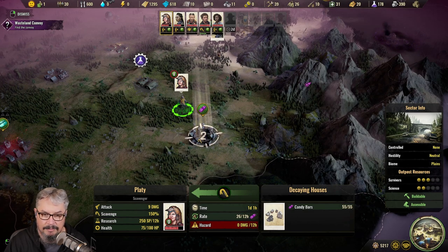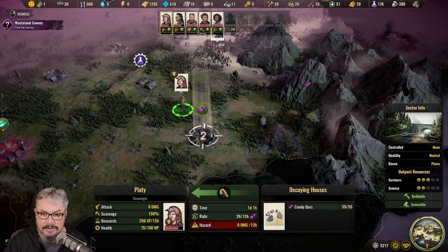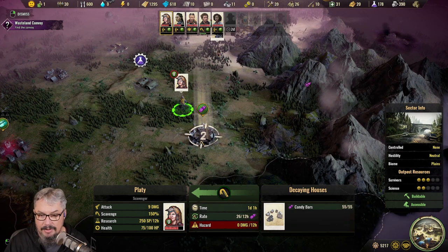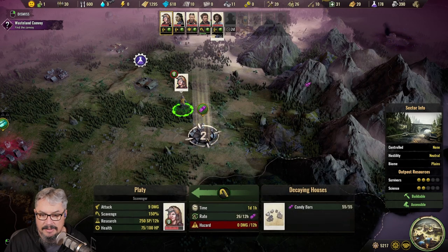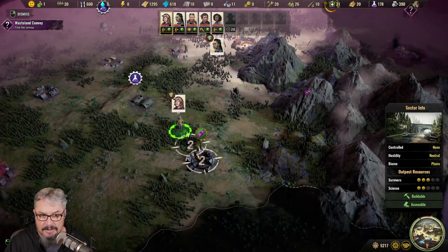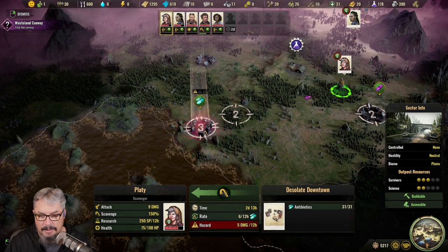On the right it shows how much is there and what type of building it is — decaying houses with 55 of 55 candy bars. The reason it has 55/55 is because you can come back multiple times if you want; you'll get 26 every 12 hours. Then there's a hazard indicator. In this case it's zero damage per 12 hours, so your specialist won't incur any damage. But this other one with the radiation/poison effect has 5 damage per 12 hours.